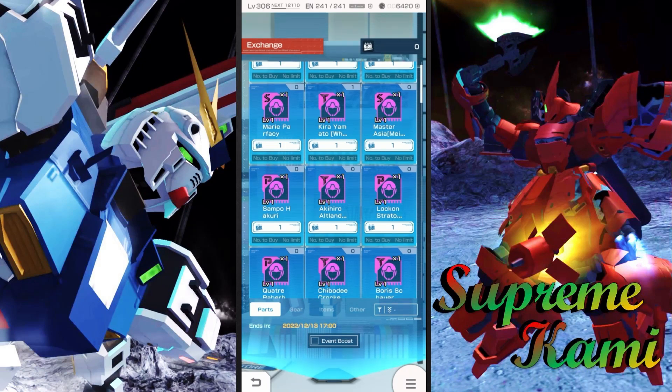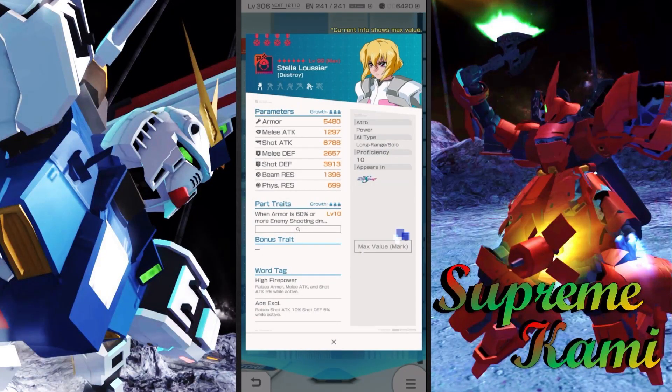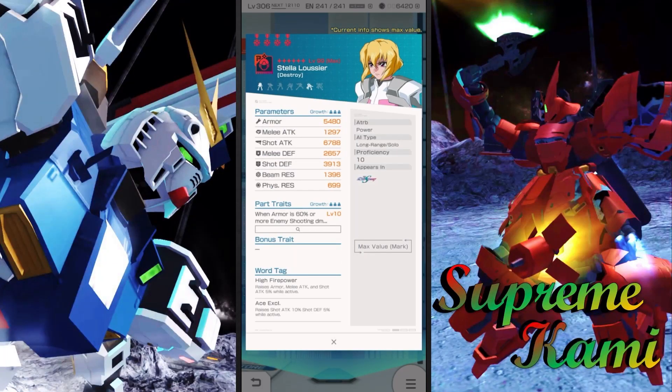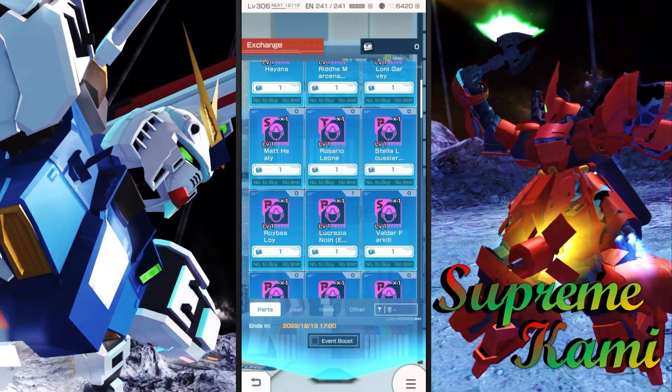Another one a little further down is Stella. Stella is actually another one that is going to be boosting long shooter. I actually like this one better than Akino or even Lock-on Stratos, because this one procs when you have 60% or more health and gives shooting damage plus 30. I would even consider this one better than Kira because you are mixing in high firepower — so for whatever subside you're working with, you might get better results. I'll take 1.5x percent rather than a flat stat any day.